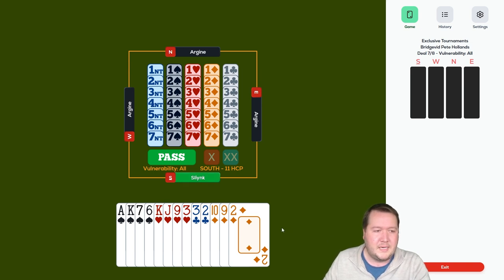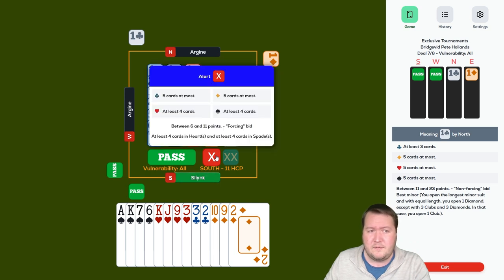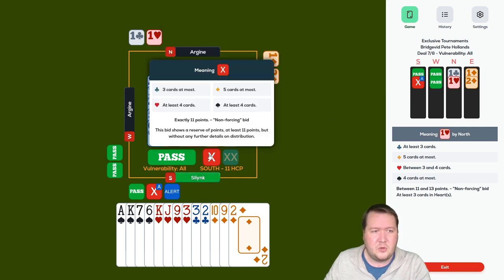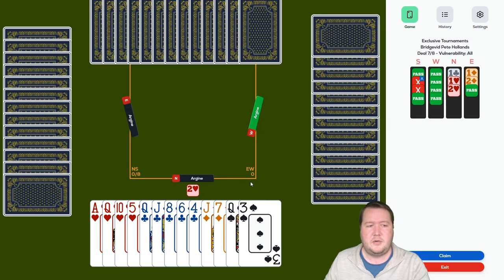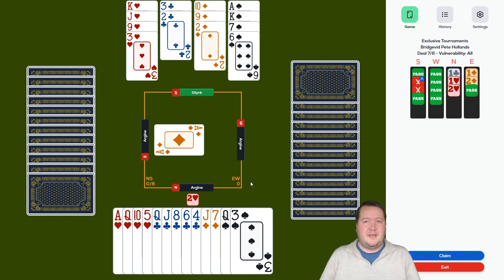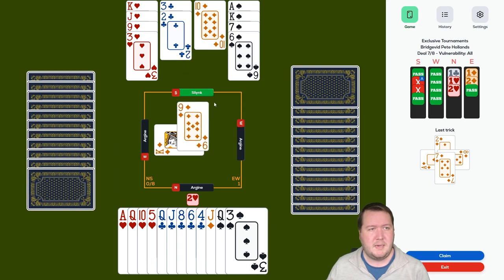Four-four-three-two eleven count — they have both majors but we're vulnerable, so I'll just pass. One club — I can double to show exactly four hearts and four spades. Partner's got at least three hearts; I'll double again to show a good hand. I've shown hearts and spades and they're only interested in two hearts, so we stopped nice and low. Partner has a very mediocre 12-count but got in there — I like it. We have two diamond losers, two club losers; plan from my hand, three diamonds, two clubs and a spade — ruff a spade, set up clubs, ruff a diamond. West has only two diamonds — probably nine tricks.